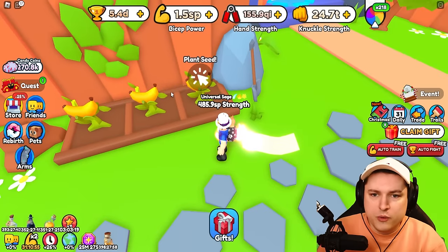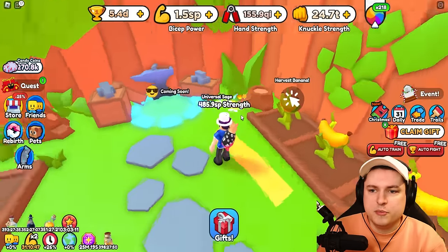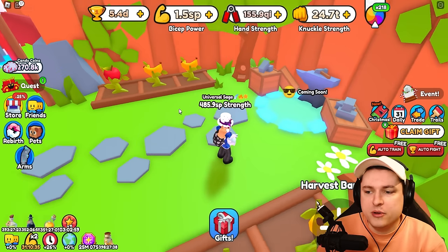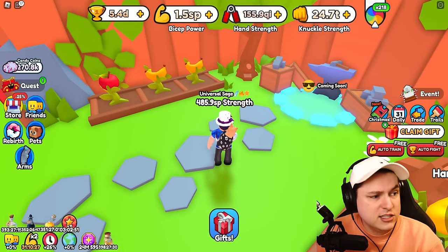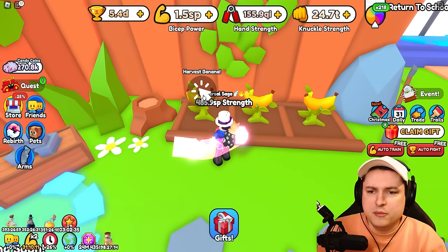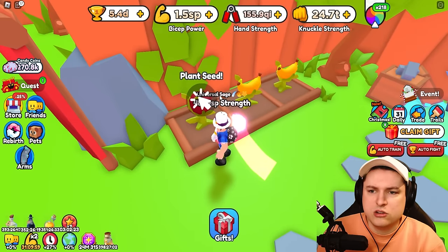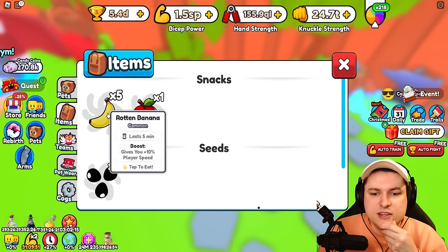Checking back on the farm — some are harvestable already. It seems like it takes around 10 minutes, but I didn't check after five. Some at the bottom aren't done yet. I think it's around 10 minutes to grow a seed. We can harvest the banana, and — wait, a rotten banana? They can fail as well? It's just because these are low tier. Rotten apple and rotten banana harvested. Maybe it actually takes five minutes to grow these.